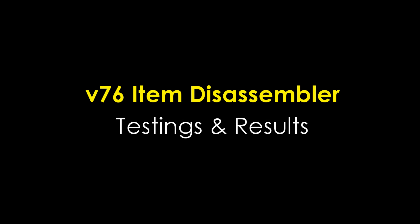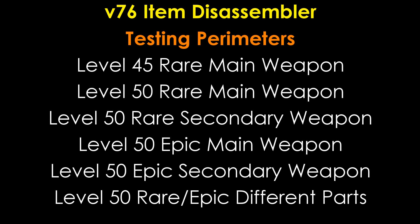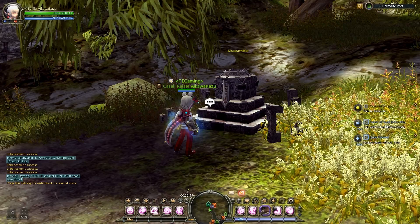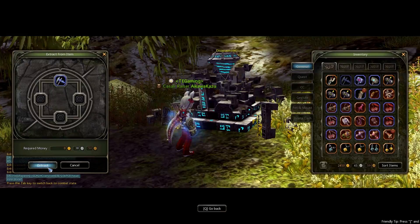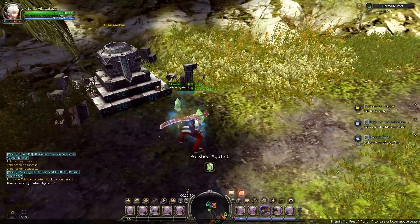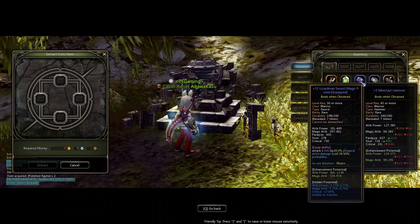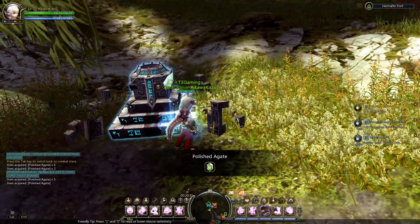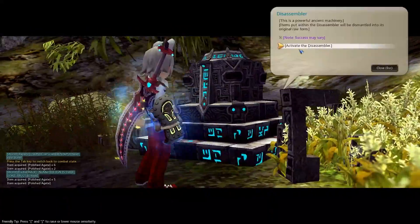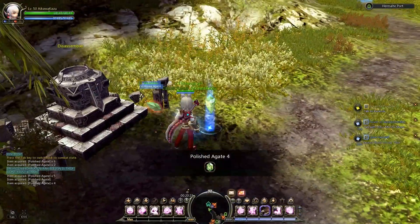Hello everybody, this is Aquakazoo and welcome back to another guide by TE Gaming. Today we'll be doing item dissembler testing and results. Our testing parameters will be to disassemble level 45 and level 50 items. We'll start with level 45 rare main weapon. You can see we are getting 6 and 2 here from our first plus 6 item. For the new item dissembler system, you cannot disassemble items higher than plus 7 and above.